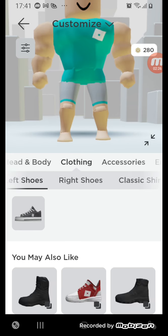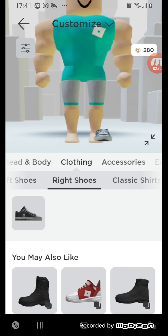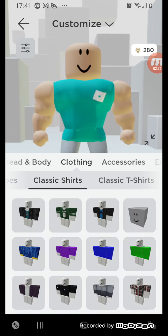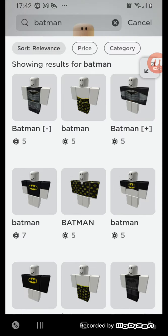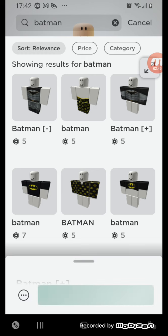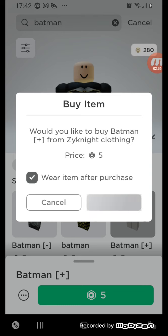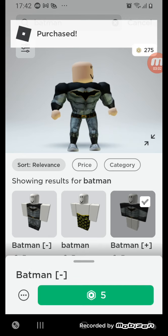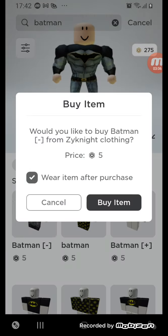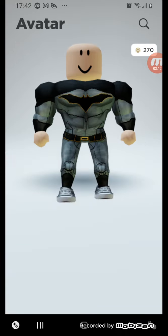There's not much to buy for clothes. He also needs shoes — yes, he does have shoes. Now we need to search and get the costume. We are back and tackling Batman clothes. We need to buy this — that's pretty good — and then equip it. Now the rest of his body, and look at Batman! This is looking a lot better.